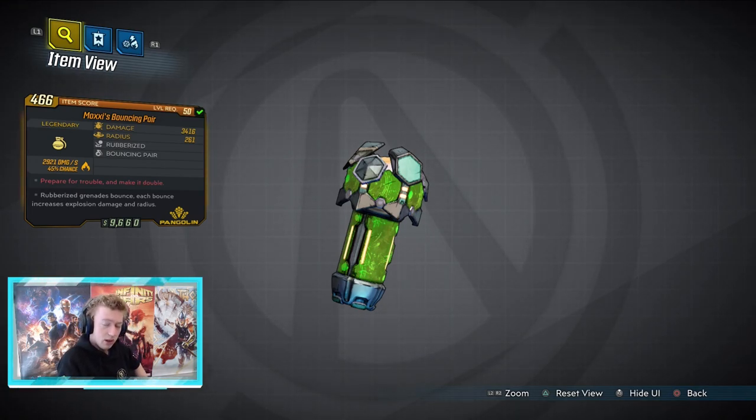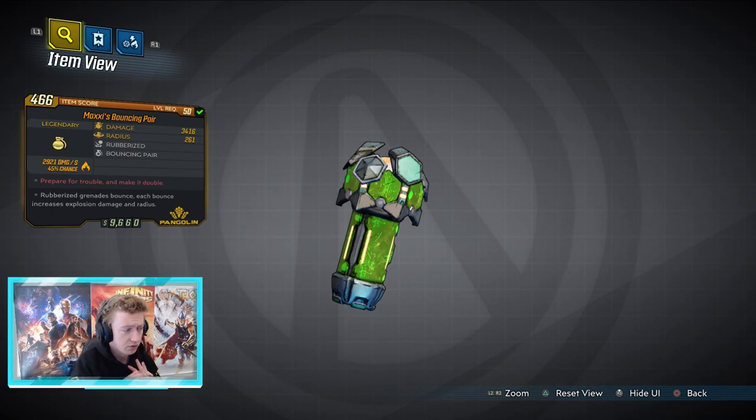Hello, you fantastic people and welcome back to Borderlands 3. Today I have another legendary weapons guide for you guys. This one is a grenade — I think it's the first grenade I've done — and it is called Moxie's Bouncing Pair. Yes, exactly what you're thinking is what they intended for you to think the second you read it.